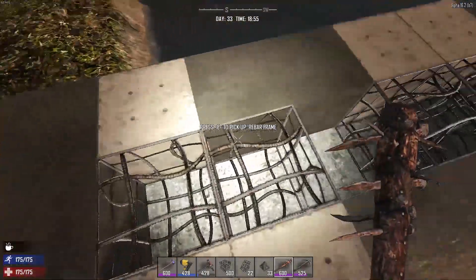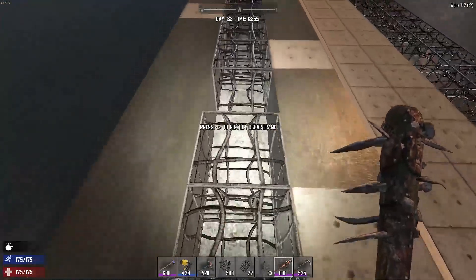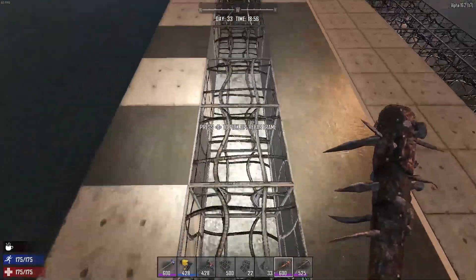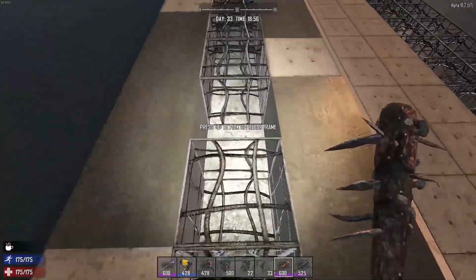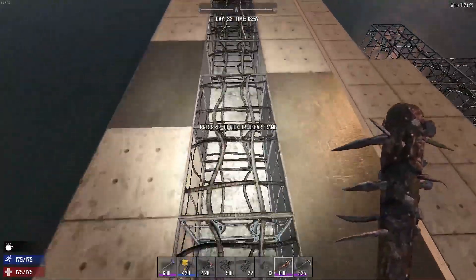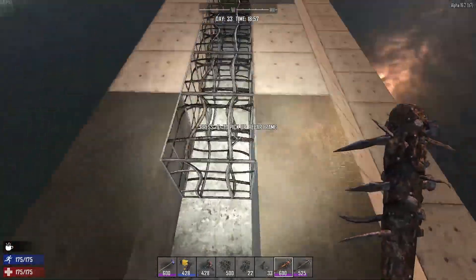I'm going to leave two on the side — three here. One, two, three, four, five, six — one, two, three — six, six, six, six. Now we're going to start pulling them out. I lost count — one, two, three, four, five, six.